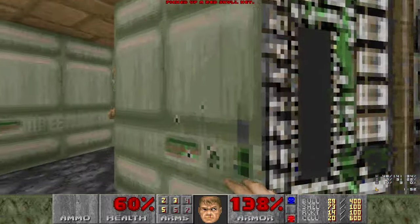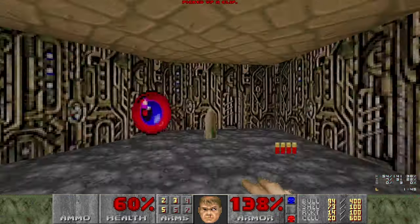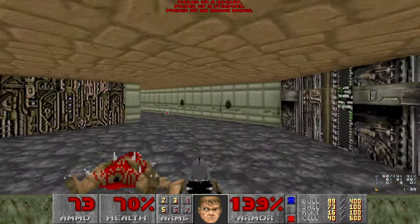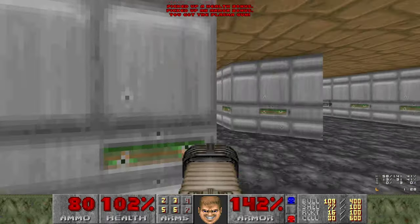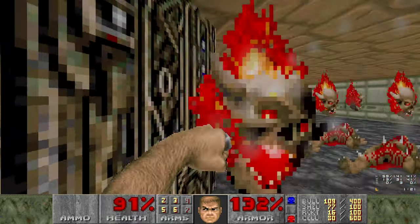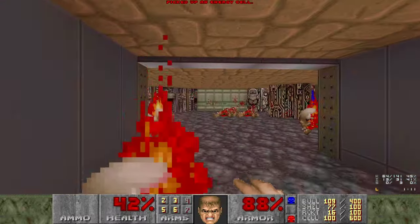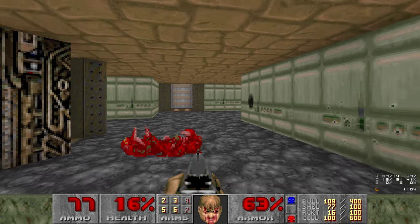Guess we might as well actually grab the red key. You're not going to grab that power up because it sucks. Hey, plasma - forgot about you. Why do I have to kill them? It's easy to do. This is a question directly at you, Grafzal - why do I have to punch the lost souls? That almost went terribly.